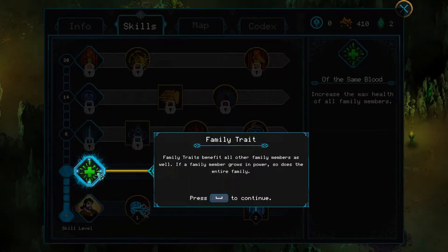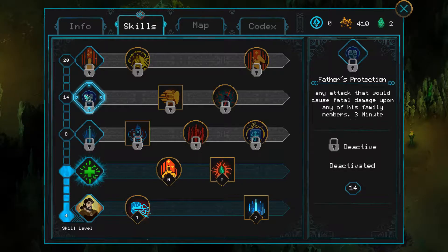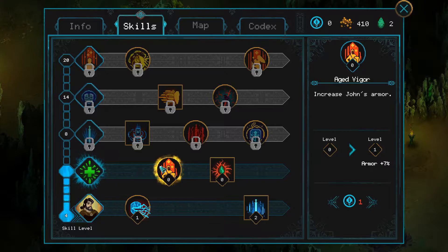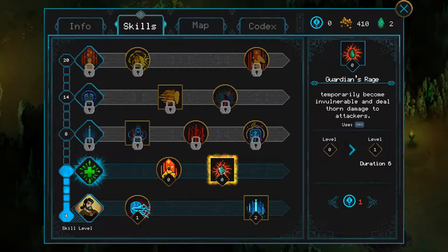And family traits. So this is a trait that we unlocked and it benefits all of the family members. What does this do? Increase the max health of all family members — that's nice. And then they will get Heaven Strike runes for their various abilities. John will appear to block a little damage. Increase armor. And there's some kind of rage mechanic as well.